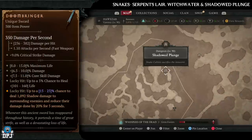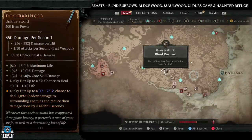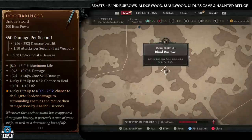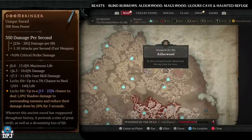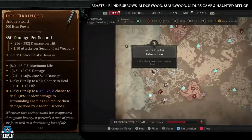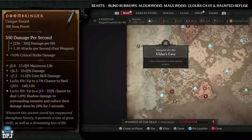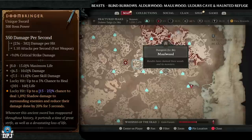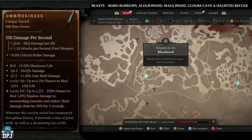For Beasts: Blind Burrows, Alderwood, Moorwood, Alder's Cave, and Haunted Refuge are all absolutely great dungeons. I can't tell you how many times I've farmed all of these multiple times against enemies way over level 85 and haven't had a sniff at the Doombringer. It is that rare, so best of luck in trying to get this one.